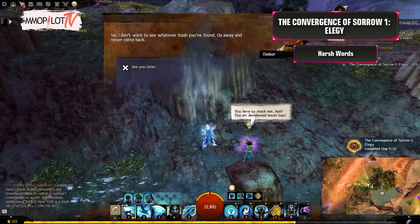Harsh Words: Head southeast back towards the entrance to Sun's Refuge. Elodar will be at Mirza's Rest.